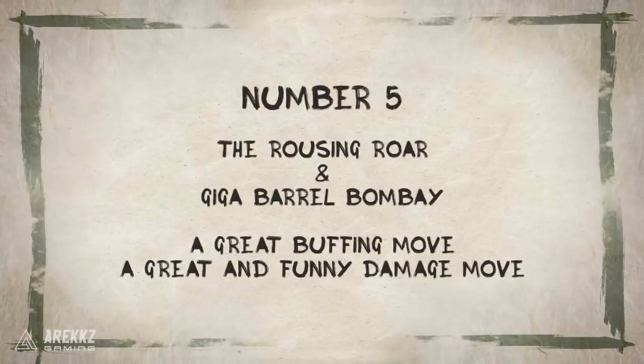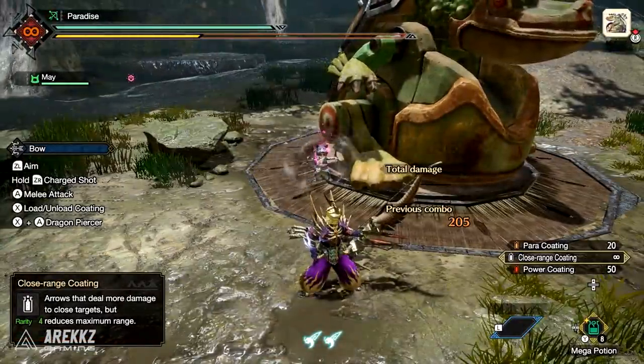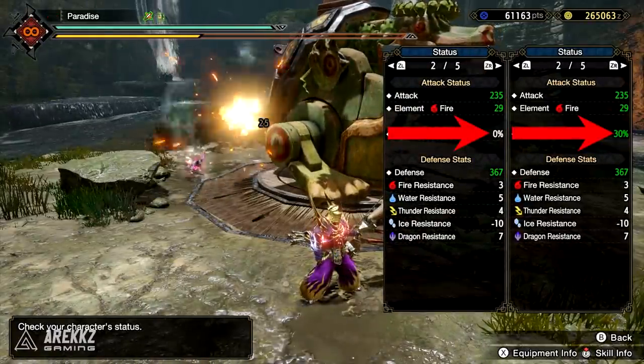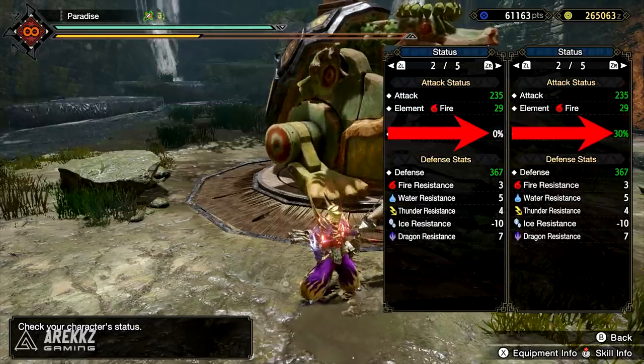Finally, we had a very hard choice and we're struggling to pick between both the Fighter Palico's Rousing Roar and the Bombardier Palico's Giga Barrel Bombay. The Rousing Roar on the Fighter class Palico is a level 1 skill and it lets your Palico do a fearsome roar that empowers both the Buddies and the Hunters, and like we said before about the Power Drum, any buff for the Hunter is going to be absolutely great while you're out on your hunt.